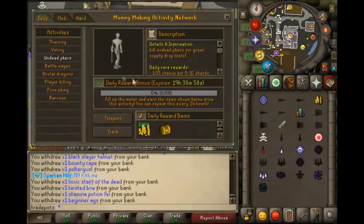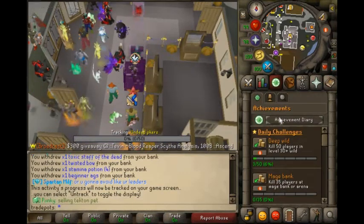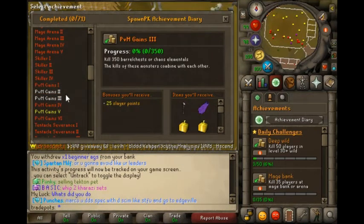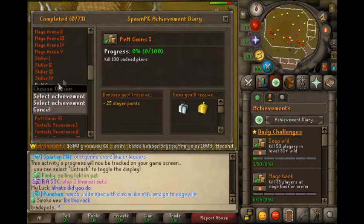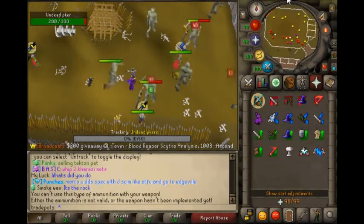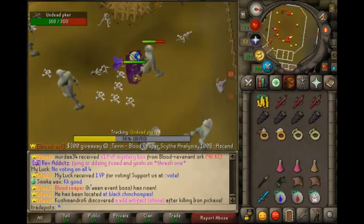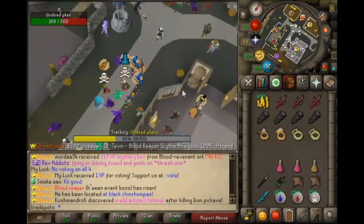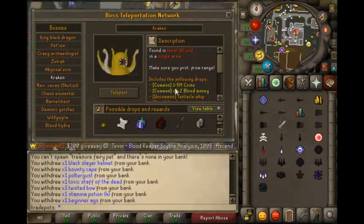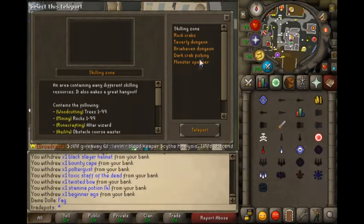Alright, we're gonna do some of these daily activities. This also goes good for getting PVM gains done as well, so might as well do it. That is 10 kills. The blood reaper has just risen and we're only level 18 right now, but I'm banking all this.